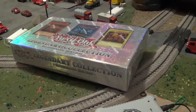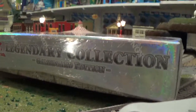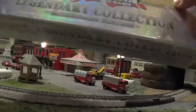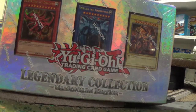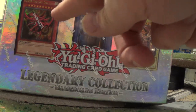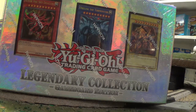Anyways, without further ado, let's have a look at the Legendary Collection box. I'm going to set the camera down right here on my controller — hopefully it'll stay in place. A little bit crooked, but I think that'll be alright. Now let's have a good look at the box. The front of the box shows the three main cards you can get in this collection: Slifer the Sky Dragon, Obelisk the Tormentor, and the Winged Dragon of Ra.